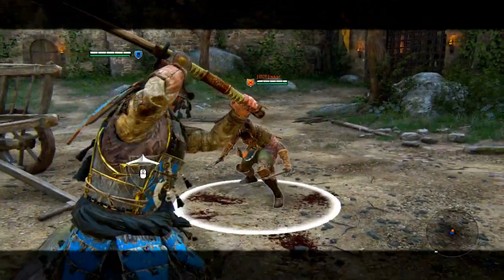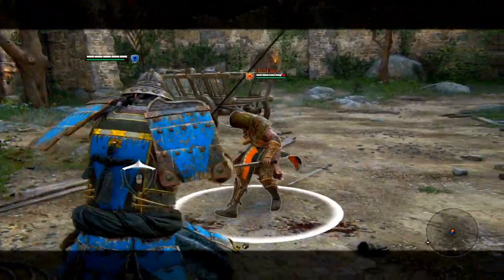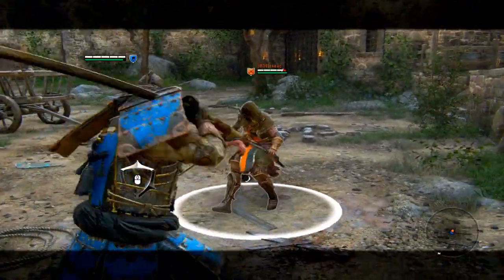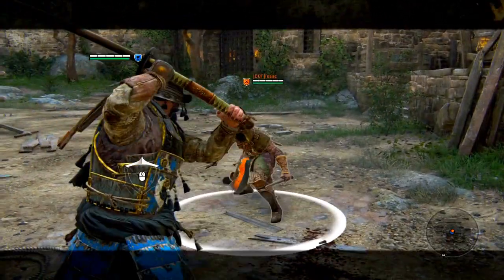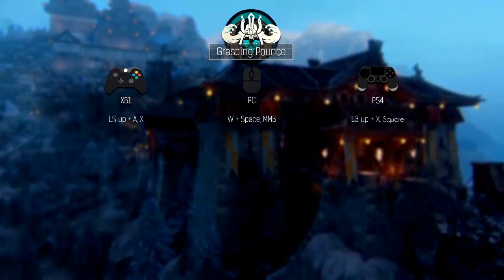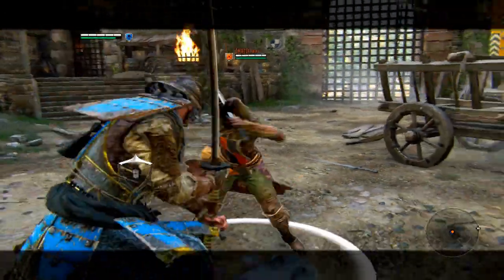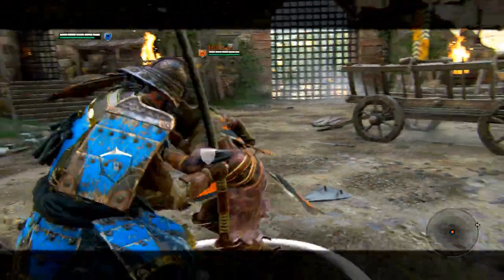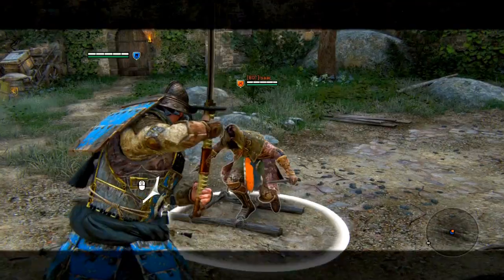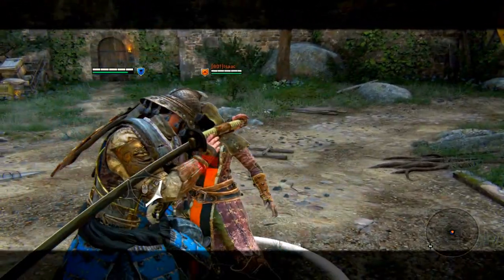We talked about keeping some distance between you and the opponent, since he has 2 moves that can quickly close the distance and take the opponent by surprise. First up is the Helm Splitter, which allows you to dash forward and hit the opponent with a quick strike from above — perform this by pressing forwards, dodge, followed by a light attack. The second move, very similar to the Helm Splitter, is Grasping Pounce. It allows you to dash forward and guard break the opponent in one quick move, which they often don't see coming. This opens up a window to continue with any of the 4 chain attacks. In order to not become predictable, you should use the Helm Splitter and Grasping Pounce interchangeably.